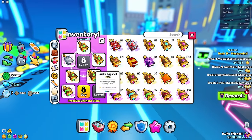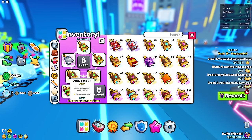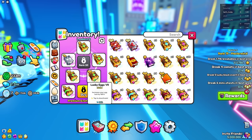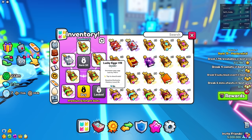The enchants are also extremely crucial. As you can see, I have a bunch of lucky eggs, and this is not what you guys should be actually doing. You guys should not be using any of these lucky egg bucks because they do not help on any huge pets. All they do is help boost chances on just the regular stat pets.